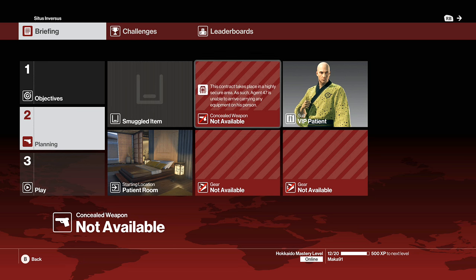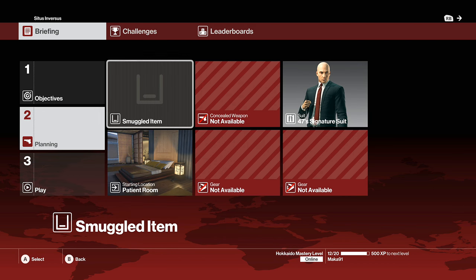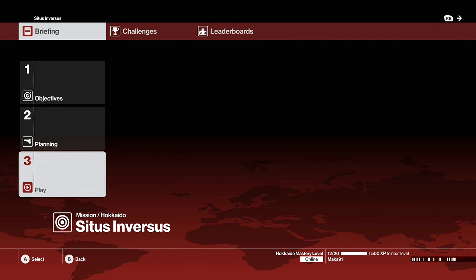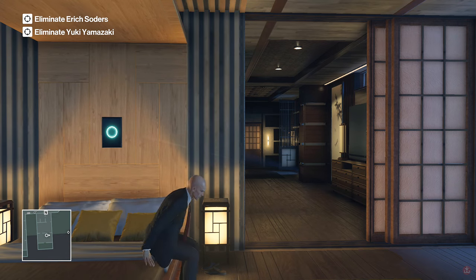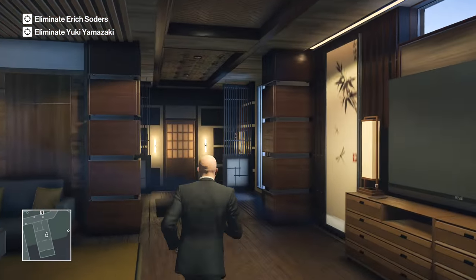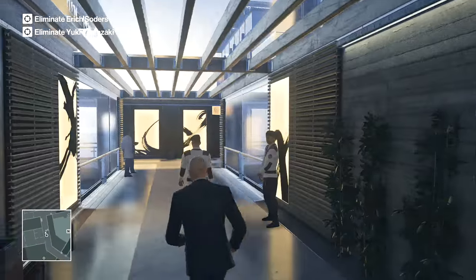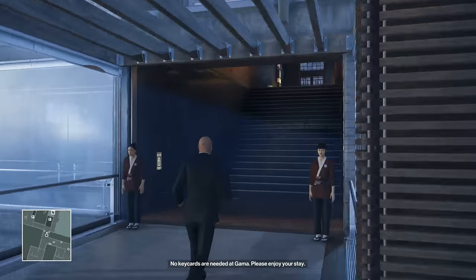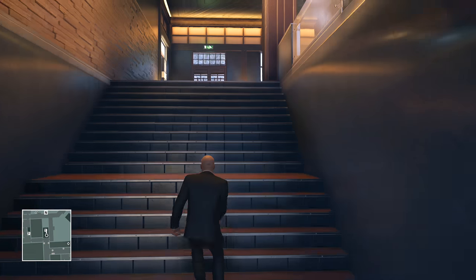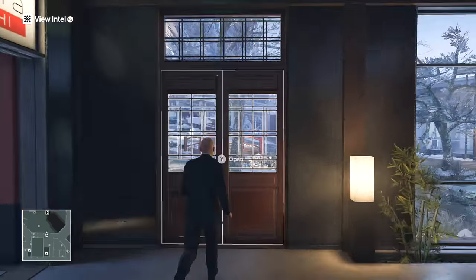Hey guys, Macca here playing Hokkaido Japan, episode 6 — the final episode of the first season of Hitman. I'm going to be showing you how to get the Silent Assassin suit-only rating from the default spawn. Keep in mind this is going to be a fast and reliable way to do this, but not the fastest. There are ways to do it in under 3 minutes, but they're more difficult, involve a lot more timing, and become a lot more risky. So I'm showing you this method instead.